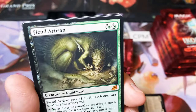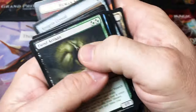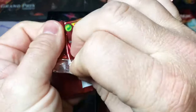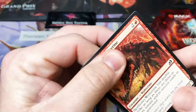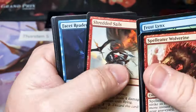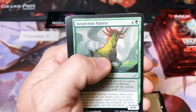Big hit — Fiend Artisan. If you get this guy as an extended art foil, he is worth quite a bit. I think he's probably one of the harder extended art foils to hit. Of all the collector boosters we've opened, I don't think we've hit a single extended art foil of him. But in any flavor, he is a good hit.